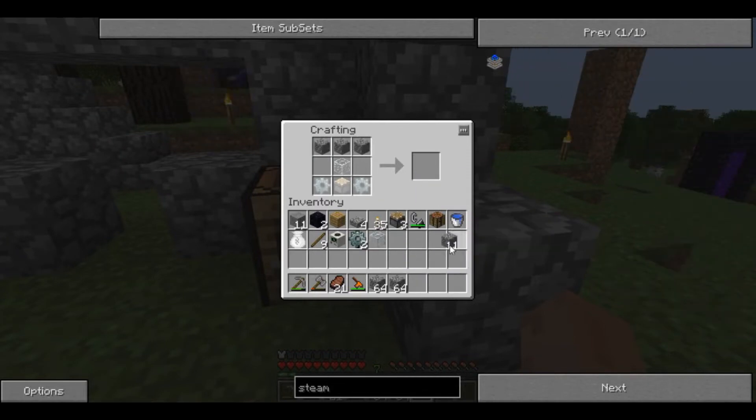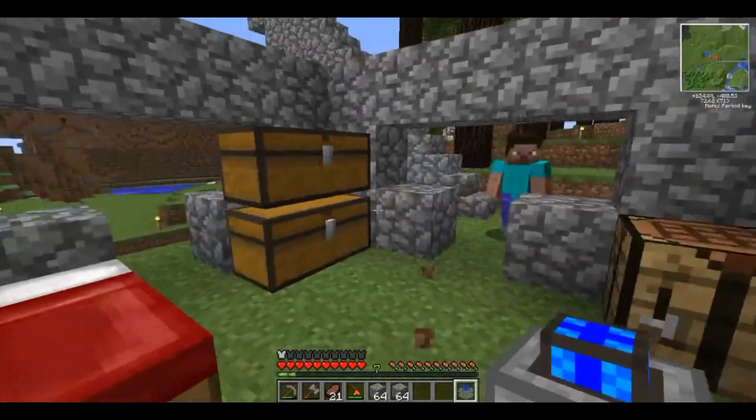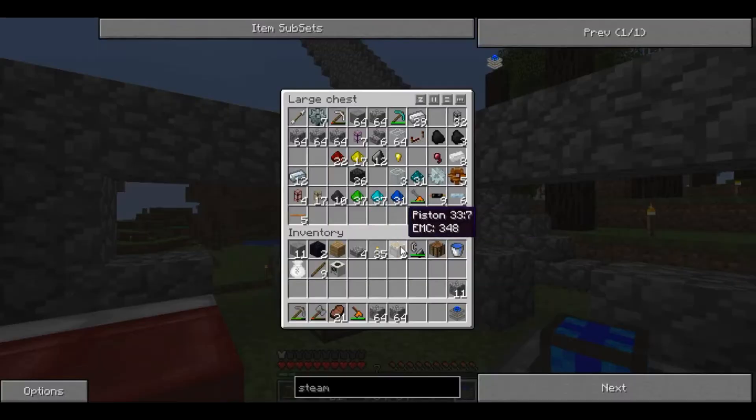I've never actually used steam engines before, so this will be interesting. Quarries just mine things — they don't really care what's beneath them. They can mine obsidian and will clear out an entire area wherever you want. That means they'll also mine a ton of dirt and stone. Traditionally, what you do is send this into an energy condenser to convert to something more useful.